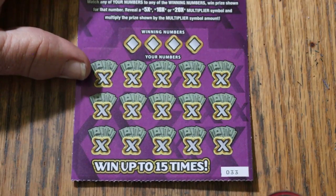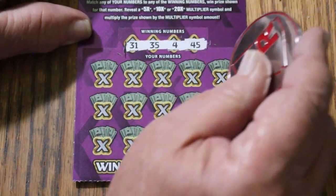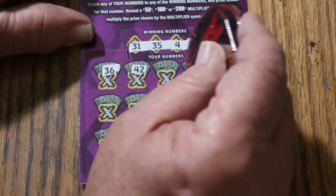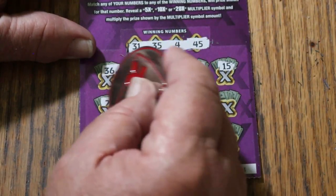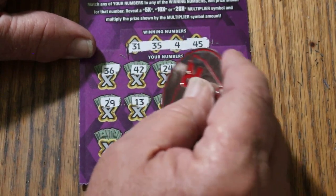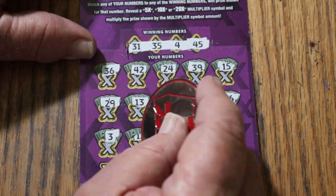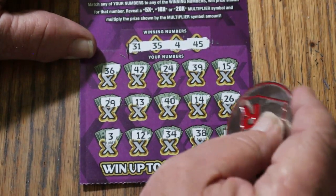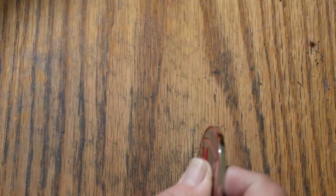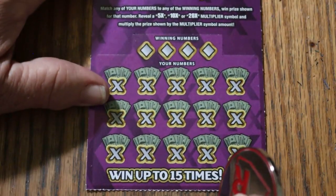Ticket 33 — and the overall odds light is lit. Winning numbers: 31, 35, 4, and 45. Numbers called: 36, 42, 24, 39, number 15, 29, 13, 40, 14, 26, 3, 12, 34, 38, and 23. No good. Halfway through with no wins so far.